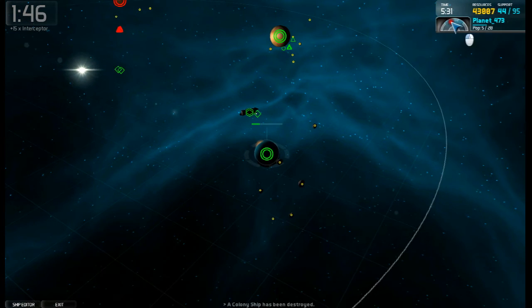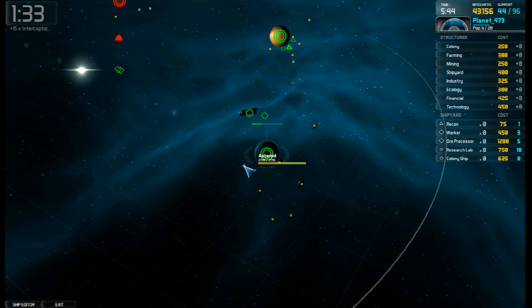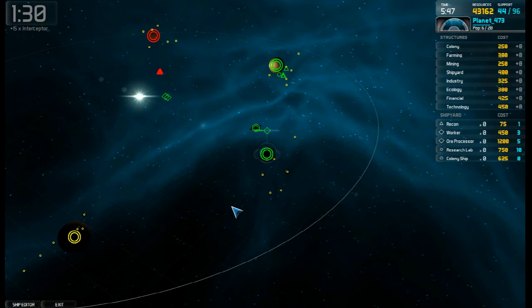You can see now the planet belongs to us. Right here you can see I don't have any structures built on there — the population is at five right now. When you notice the population go up to six, you'll notice my maximum supports go up. I went up to six and now I'm at 96. So taking over planets is how you can support growing a large fleet to defend yourself.